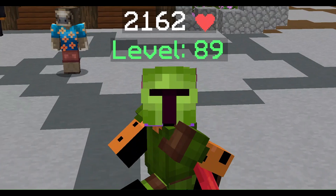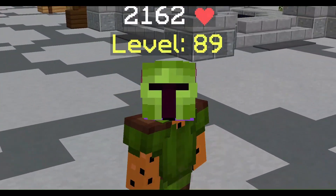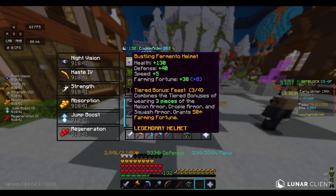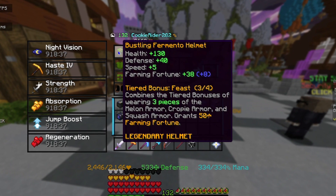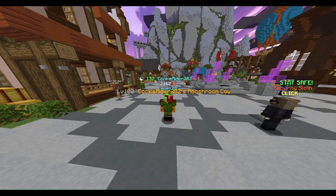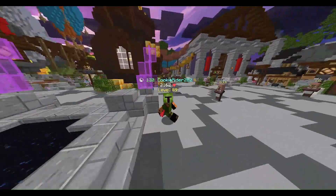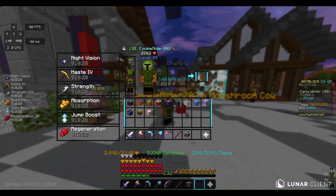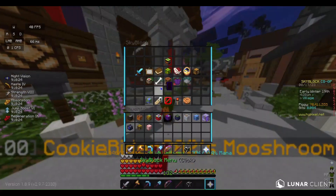The Fermento armor looks great and gives you tons of farming fortune. Its perk combines the tiered bonuses of wearing three pieces of Melon armor, Cropie armor, and Squash armor — granting 50 farming fortune while wearing three pieces. That's actually solid. Now let's talk about pets: Mushroom Cow is good for money, while Elephants are good for farming fortune — get whatever suits your goal.